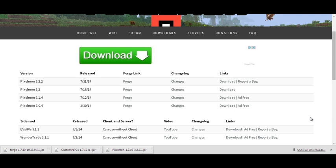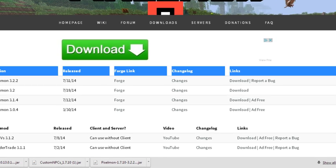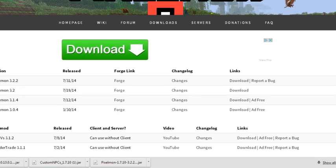So first you're going to want to go to the first link, which is the Pixelmon mod link. You will go to the latest version, or the version the server you are trying to join is on, and you're going to want to go to the link section and click on download. I've already had all this stuff downloaded, so I won't be doing that, but it's very simple.